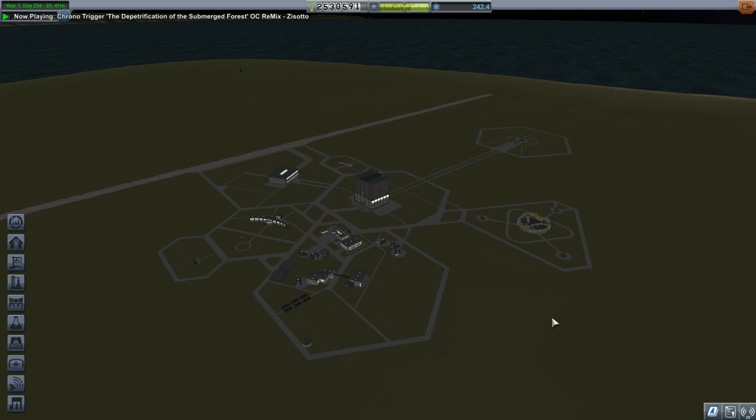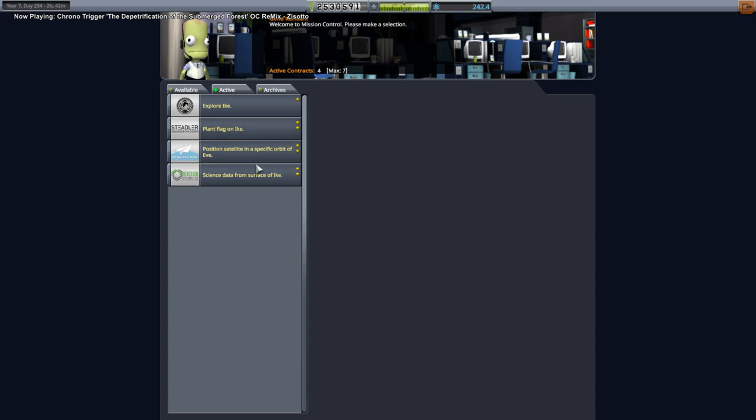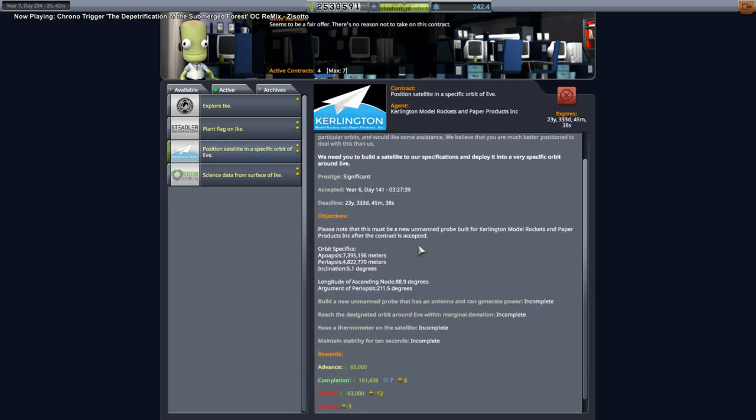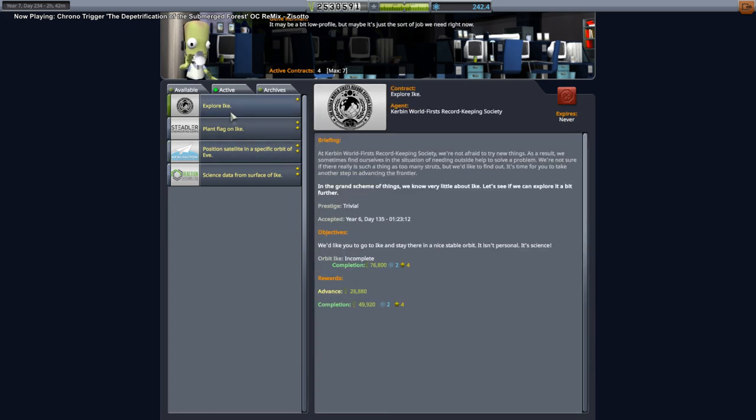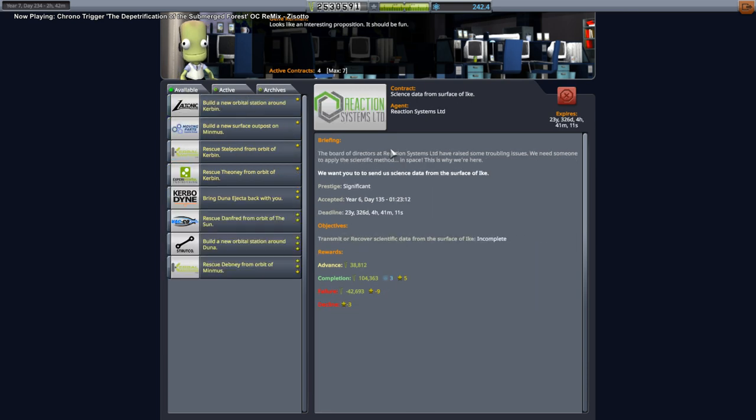Hello everyone and welcome back to Stock Career in Kerbal Space Program 1.8. In this episode we are going to aim to land on Ike, and then maybe send another satellite to Eve because we only did one of the satellite contracts last time. Mainly explore Ike, plant a flag on Ike - science from the surface of Ike is the big thing.